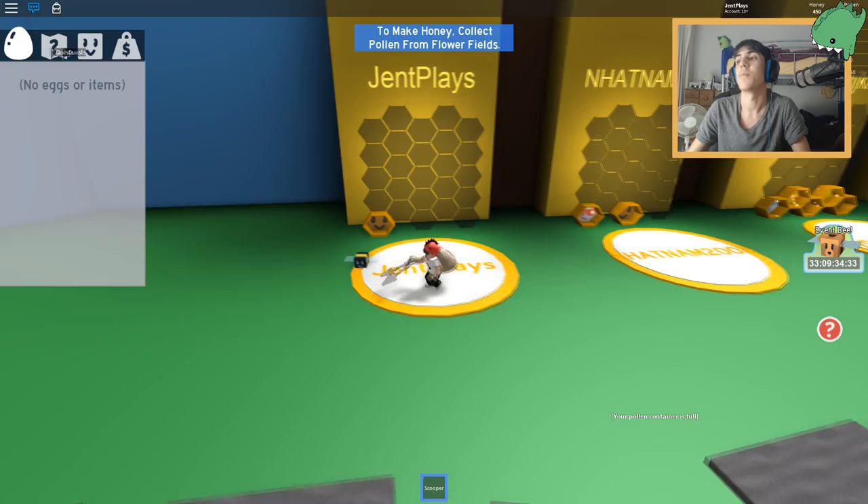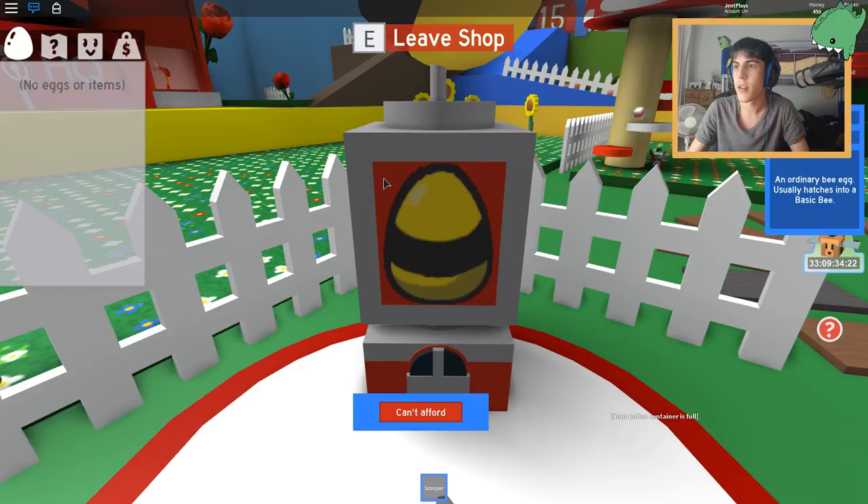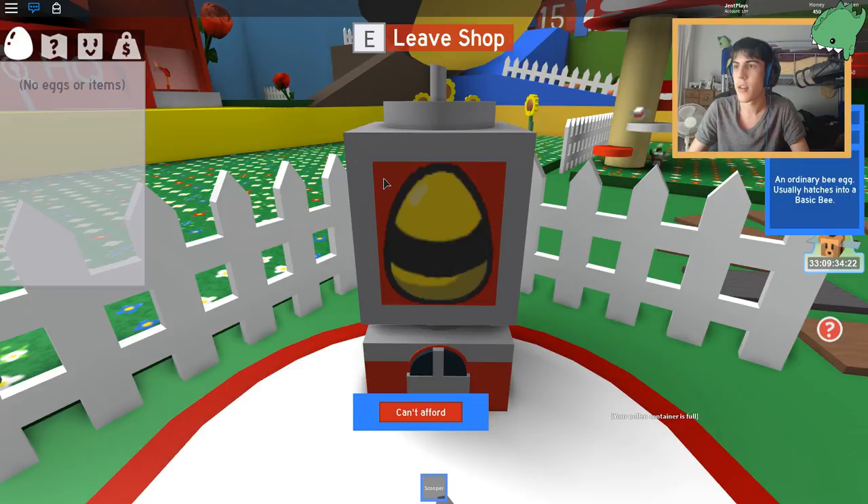How do we get eggs? Is it from this egg dispenser thing? Wait, is it actually an egg dispenser? It is! And you're gonna get a basic egg for a thousand honey. Well, I don't want to spend a thousand honey right now.